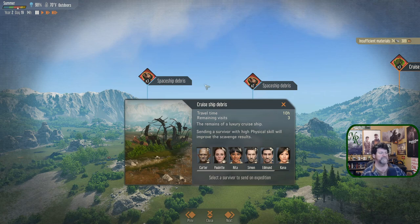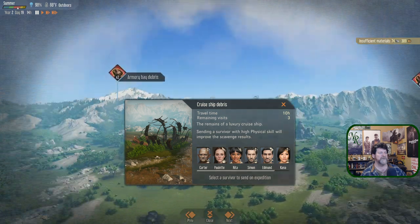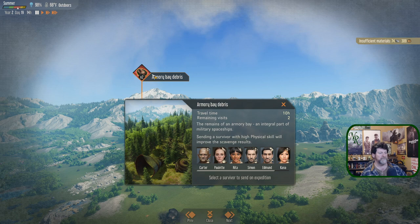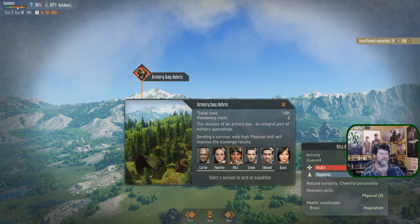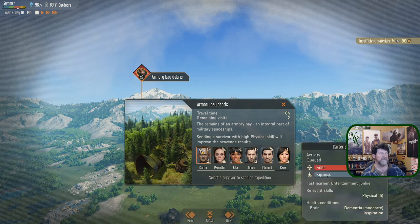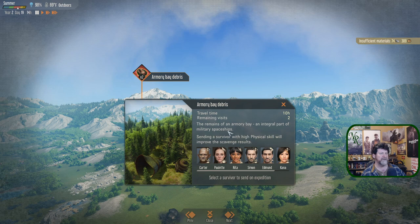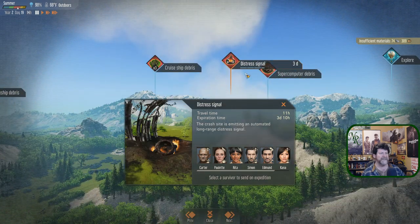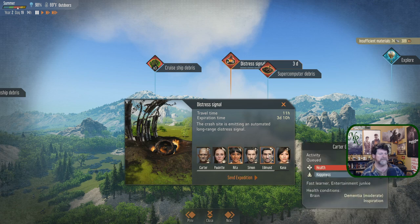Spaceship debris — not sure if there's a greater chance of bringing back other things. The armory was something we wanted to try too but that's also ten hours. We sent Rita forgetting about the physical skill requirement, and she didn't seem to bring back weapons from the armory bay.